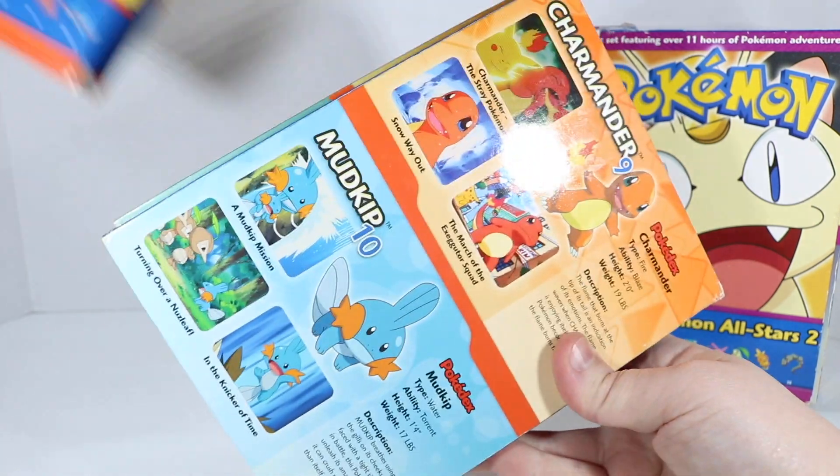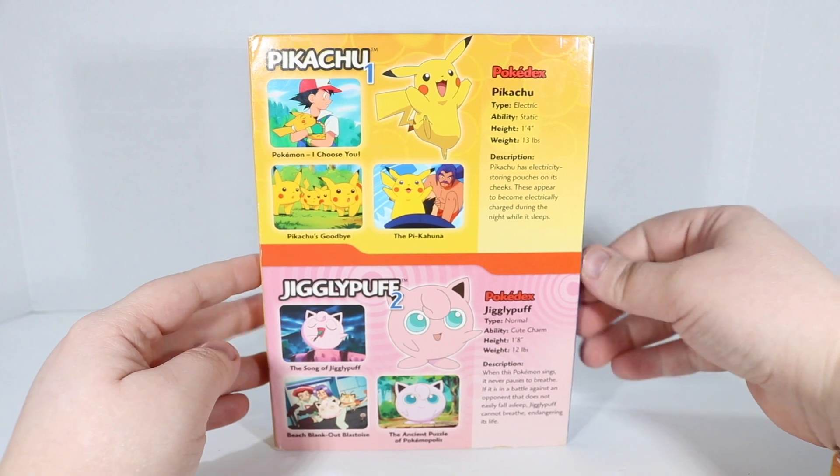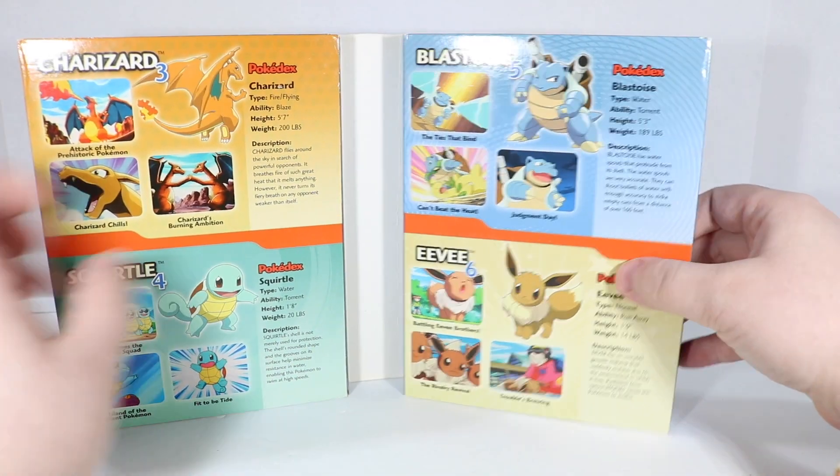So we're going to start with Pikachu and show you these special editions. I really like these boxes and how they're designed — you get stats on each one of the Pokemon that they've chosen.